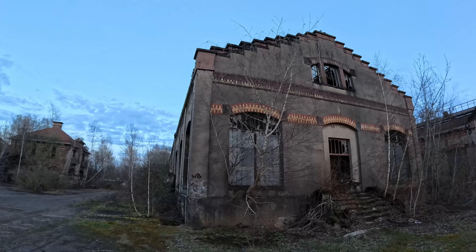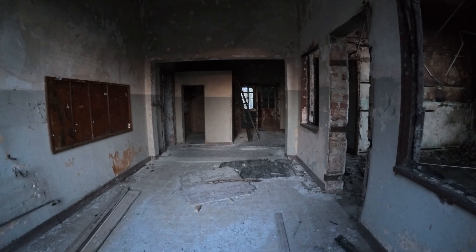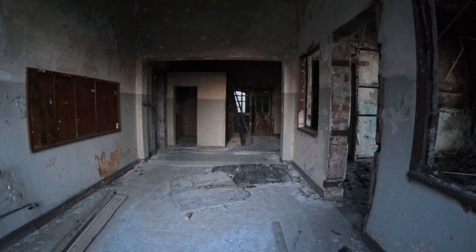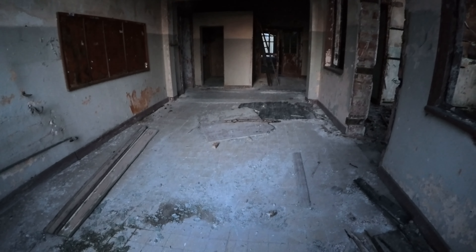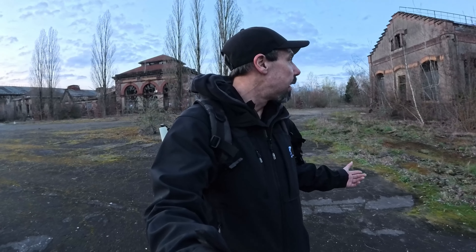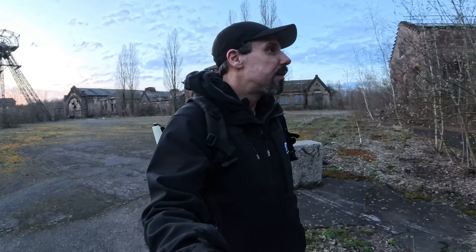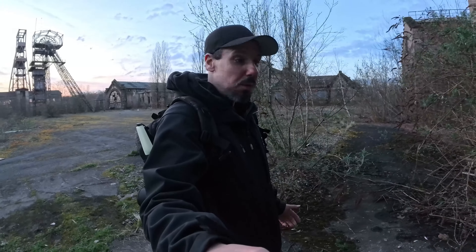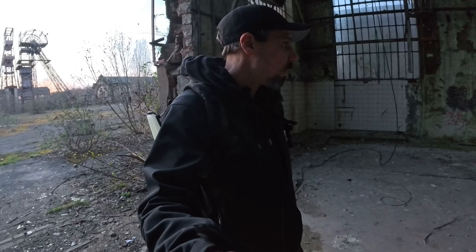Allein die Baukosten – guckt euch die Verzierungen da oben an. Das wird heute kein Mensch mehr so machen, man setzt einfach einen rechteckigen Klotz hin. Ich denke, das hier waren wahrscheinlich Bürogebäude oder sowas, wobei – nee, wenn du dir den Baustil anguckst, war hier irgendeine Produktion. Vielleicht eine Schweißerwerkstatt oder vielleicht standen hier Maschinen, die für den Betrieb der Zeche da waren.